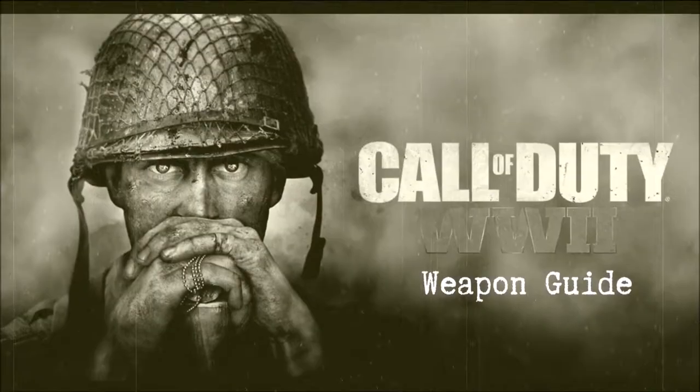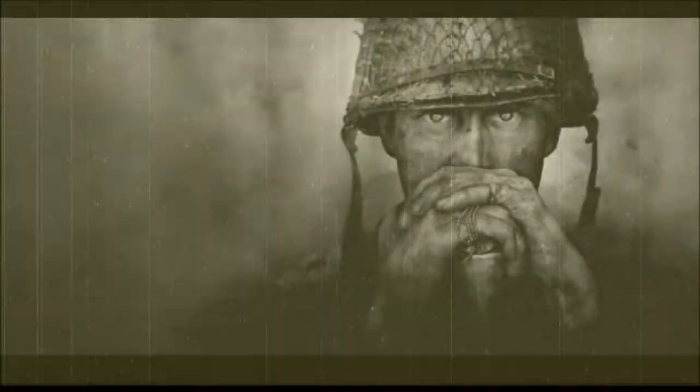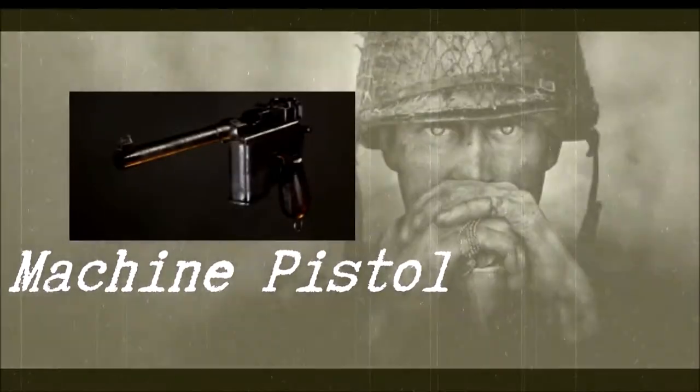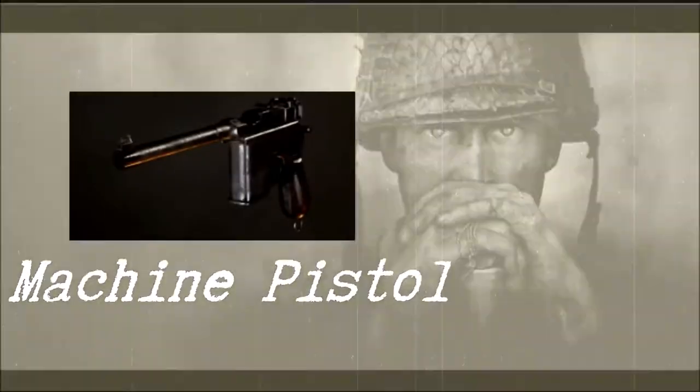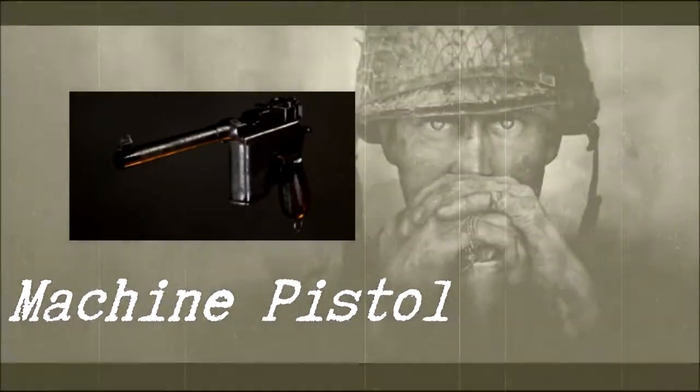Hello and welcome to another episode of our World War 2 Weapon Guide. In this episode, the Machine Pistol, known as the M7-12. This is a fully automatic version of the C96 design and had an external magazine instead of an internal one.